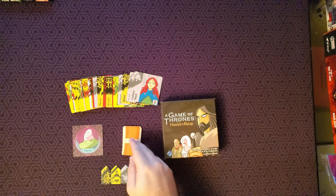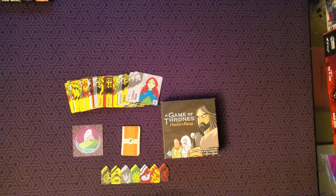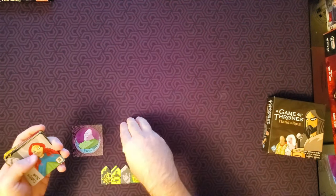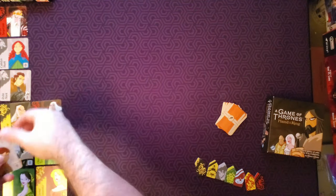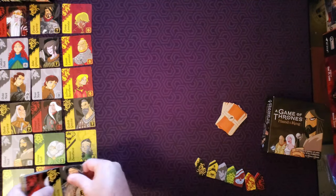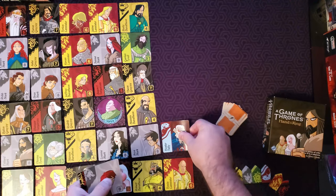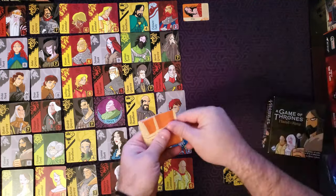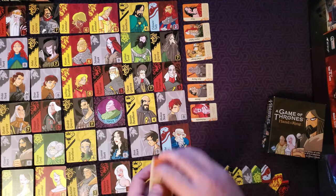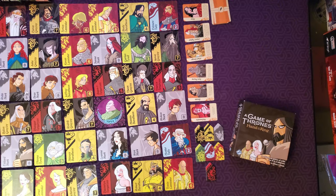Grab all the companion cards, shuffle them, and then reveal six of them to use for this game. The youngest player will take the first turn. That is the setup.